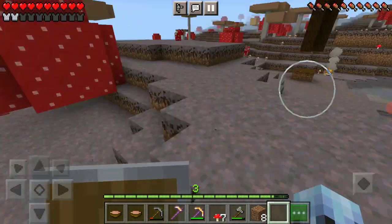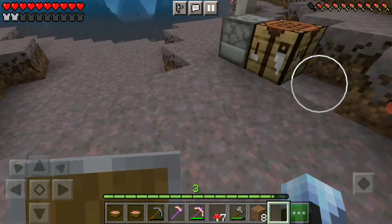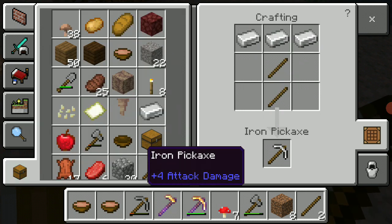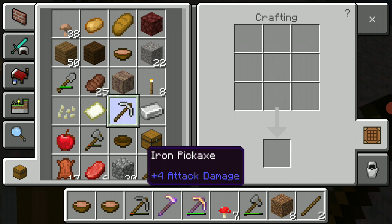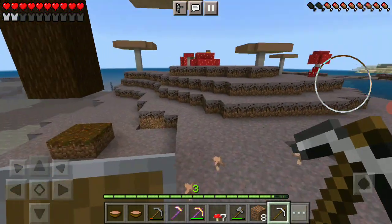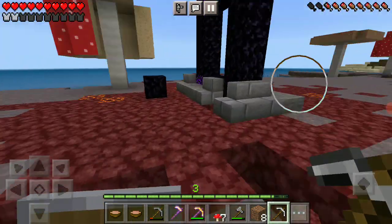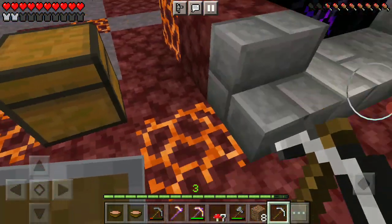I'll just end this video a bit later. Let's quickly make some sticks, make an iron pick, throw away the dripstone. I'll get the gold and I have a spare piece of iron — which is really good. That means I can cook my food now, so that's even better than before.